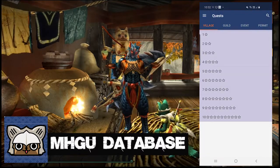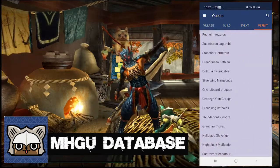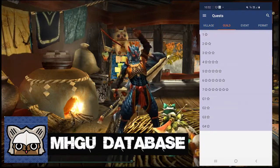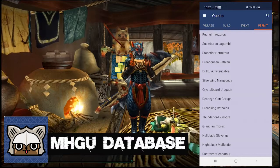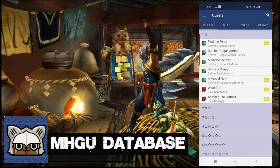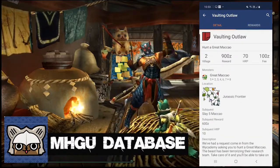When you go to the quest menu you will be presented with the village quests by default, but you can filter the type of quests at the top of the screen to guild quests, event quests and permit quests. The village quests are the single player only quests, guild are the default multiplayer quests, event quests are special quests that are themed after one thing or another, and permit quests are for the deviant monsters. When you choose the star rating that matches up with where you are in the game, you will see a yellow icon named key next to some of the quests. These are the quests that you need to complete before receiving an urgent quest that will open up the next batch of quests — in other words, these are the bare minimum quests you will need to complete in order to progress through the game.